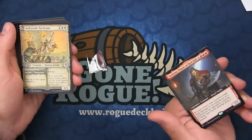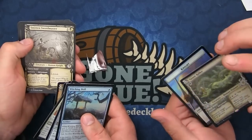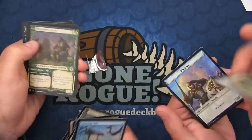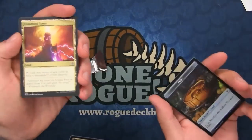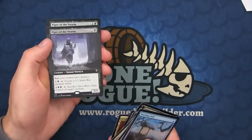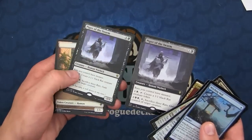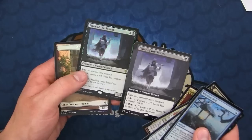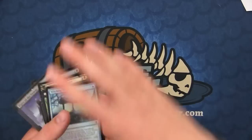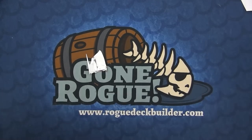That one's actually worth some money — there we go! And you can get a rare too — the foil ones. I've already opened up a Command Tower; that one will stay in because it's actually worth some money. That is a pretty cool one — Piper of the Swarm, and Piper of the Swarm again. They're both from the bundle. Taking those out — no one wants the tokens. All right, get that last one going, Kevin.